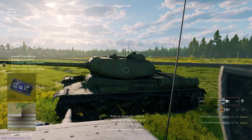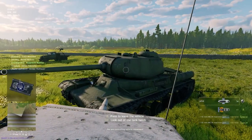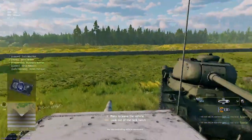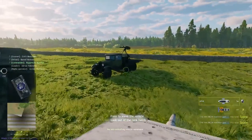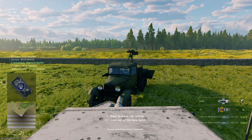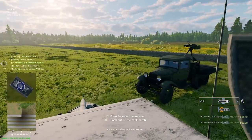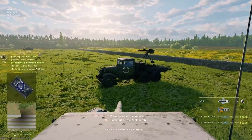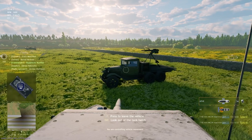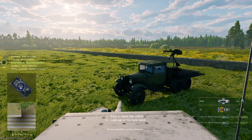There's an IS-1 as well, so we'll have both an IS-1 and an IS-2. The IS-1 has an 85 millimeter gun — that'll probably be in an early campaign, like Berlin or Kursk. Some IS-1s had 85 millimeters and then they switched to 122 millimeters for the IS-2.